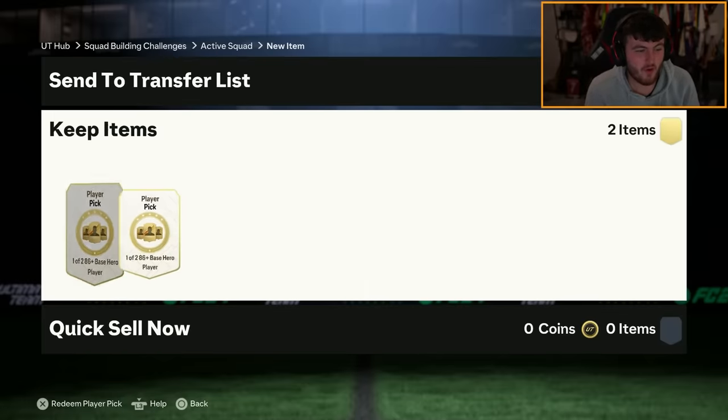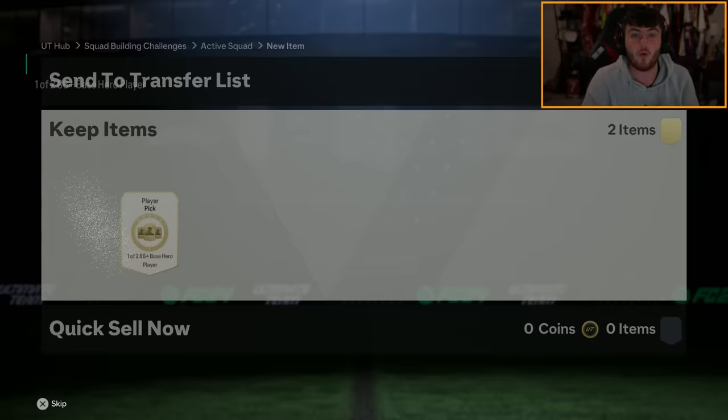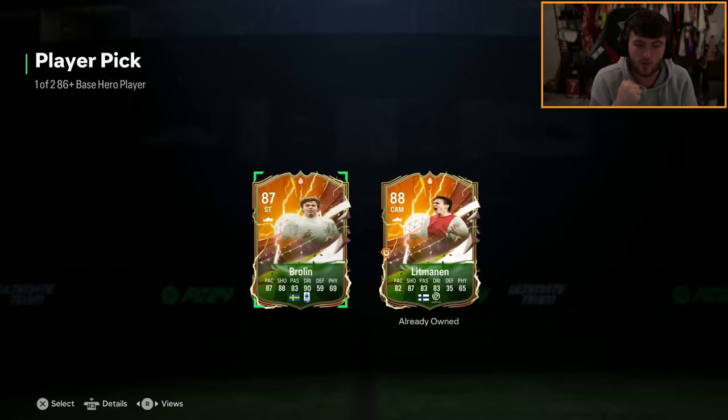In incredibly boring EA fashion, they made it one of two, which is a bit annoying because there really isn't that many good heroes anymore. But we'll open them anyway and see what we get. Hopefully we get some good stuff. We also have some store packs, icon packs, and whatnot to open. Let me know in the comments down below what you guys get. Leave a like if you guys do enjoy the video.